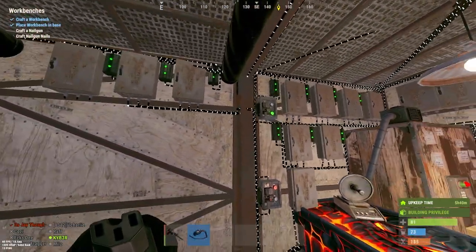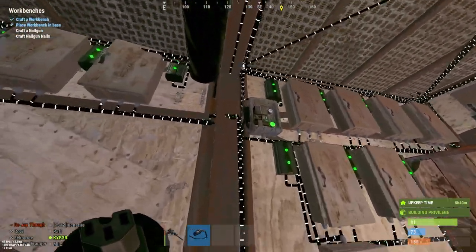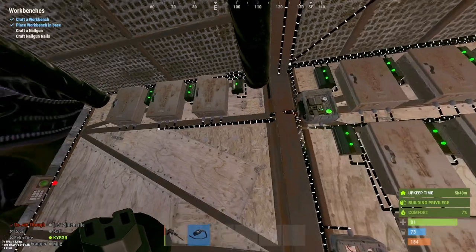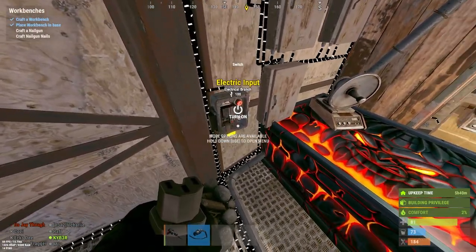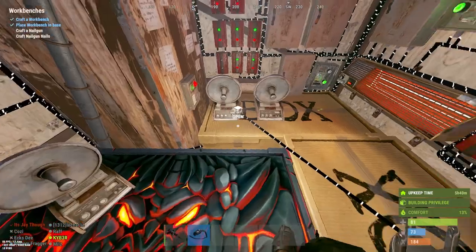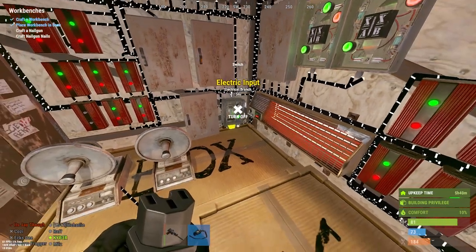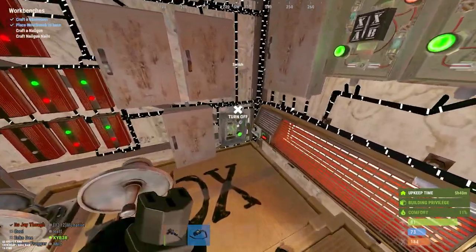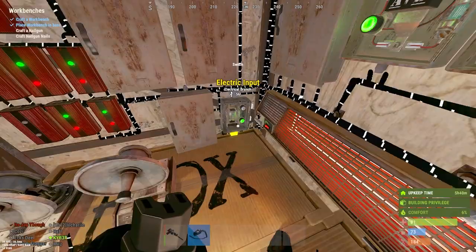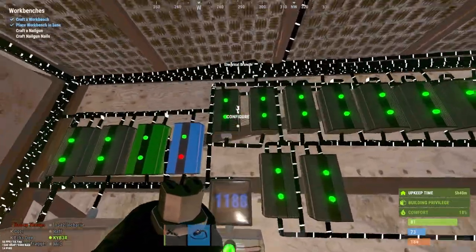Right now everything is off. This switch here controls the doors. Then we have three alerts — these are connected to Rust Link, which will spam a Discord message saying something is going on. And this section handles the industrial stuff. Each branch does something very specific.